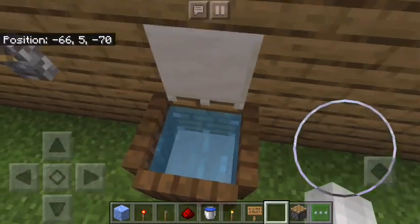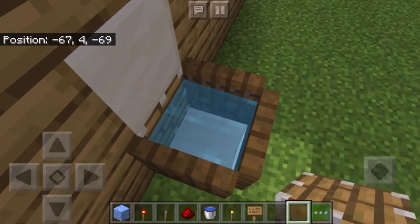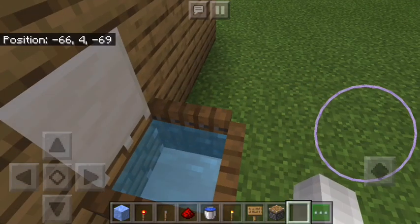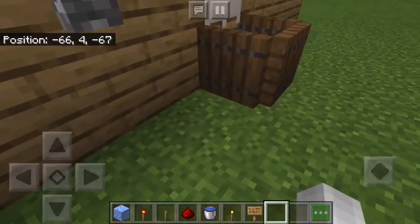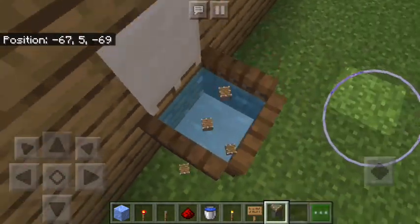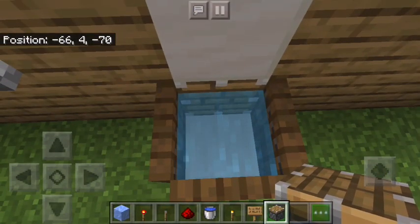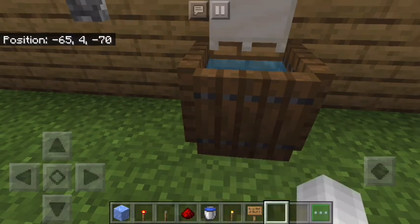I'm going to show you what happens if you throw it against the side here, or you stand too close — it just gets sucked up. Let me show you what happens when you throw it against the side: it gets stuck. So it may not always work unless you throw it against the back. You want it to smack against the back, step away, hit it, and it'll go.